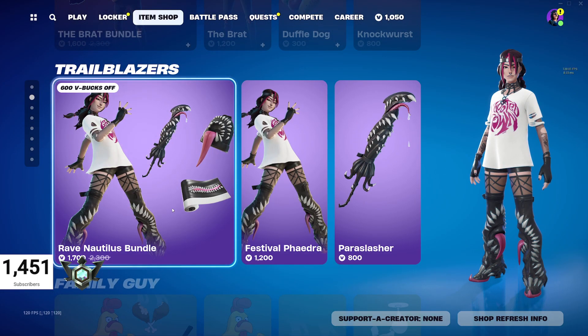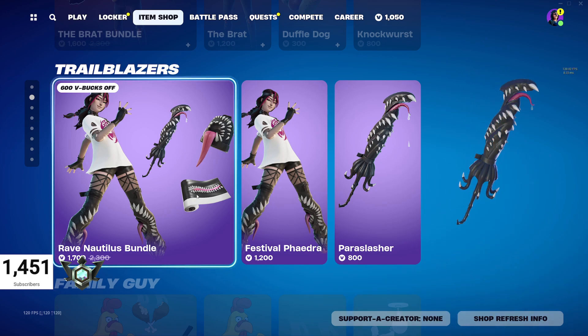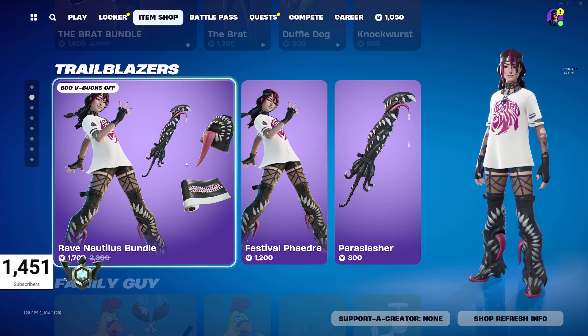We also have the Rave Nautilus Bundle with Festival Phaedra, the Paraslasher, a Wrap, and the Back Bling. It's a pretty good deal at 1,700 V-Bucks, down from 2,300 V-Bucks.